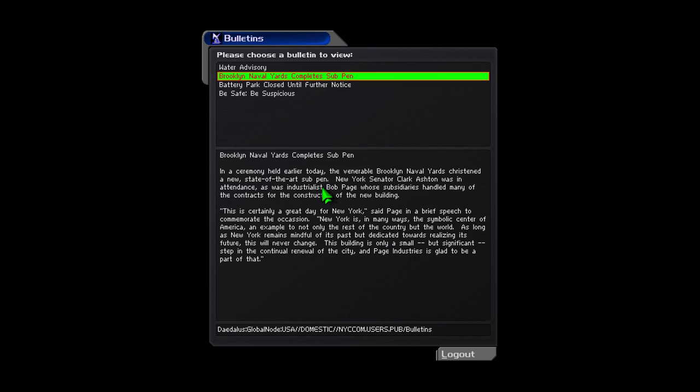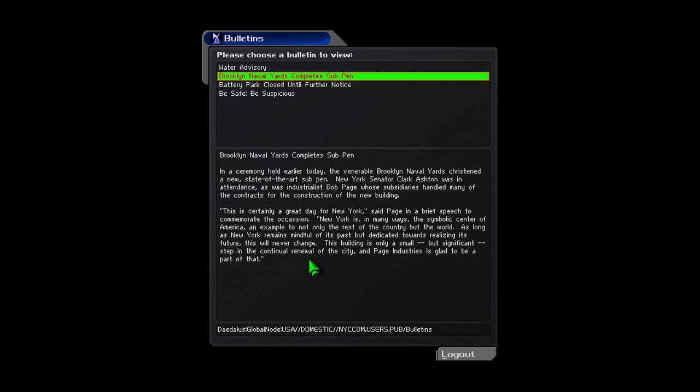Brooklyn Naval Yards completes sub-pen. In a ceremony held earlier today, the venerable Brooklyn Naval Yards christened a new state-of-the-art sub-pen. New York Senator Clark Ashton was in attendance, as was industrialist Bob Page, whose subsidiaries handled many of the contracts for the construction of the new building. This is certainly a great day for New York, said Page. New York is in many ways the symbolic center of America, an example to not only the rest of the country but to the world. Page Industries is glad to be a part of that. Interesting — keep hearing about those.